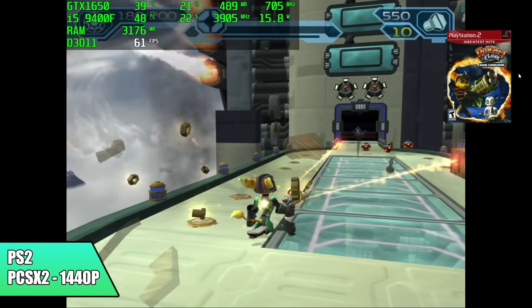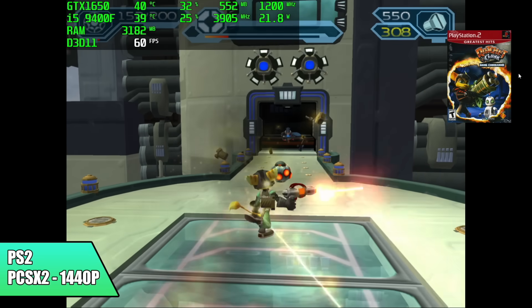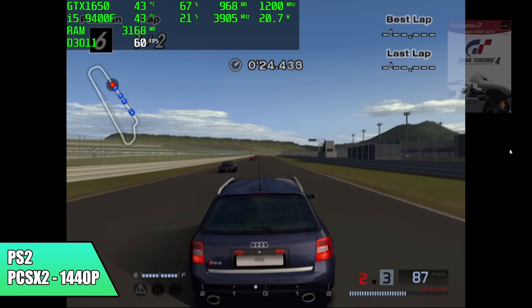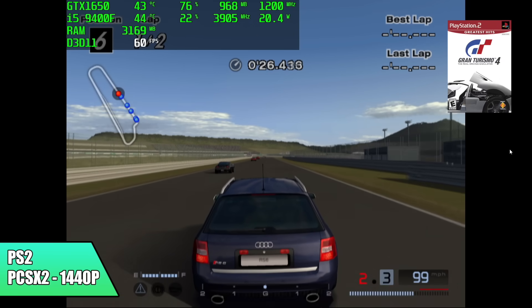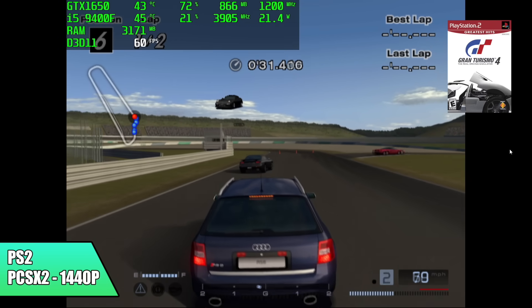I've got one more to test here with PS2 — it's kind of a harder one to emulate — and that's Gran Turismo 4, one of my favorite racing games. And just like we saw with Ratchet and Clank, we're having no issues at all. We're at a constant 60 here, 1440p, and it's just working amazingly.